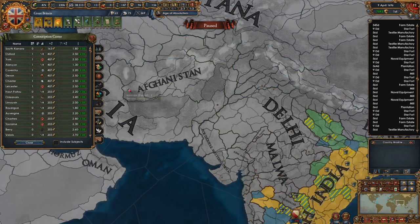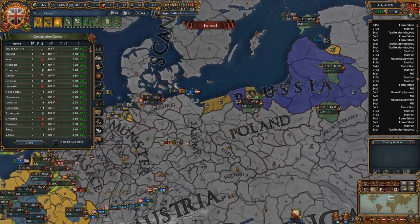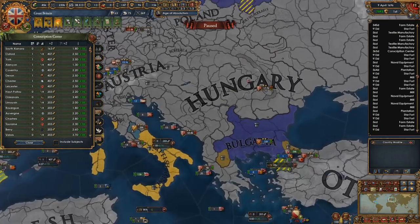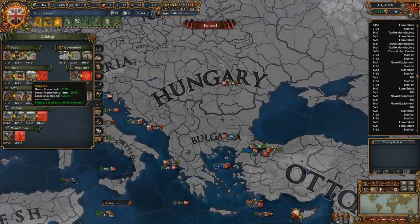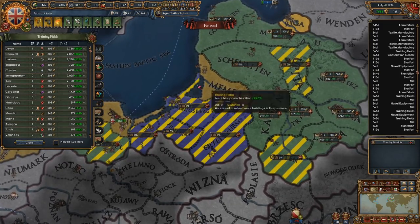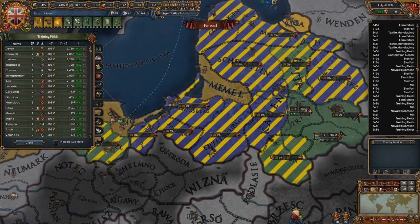What else? Conscription centers — could build in our vassals' lands, right? Have them get that extra force limit. That's my land, I don't need that. And then what about training fields in his lands as well — keep that manpower nice and high.